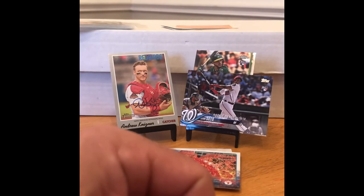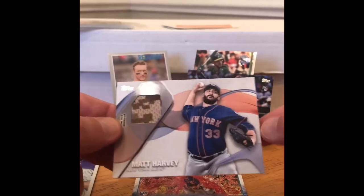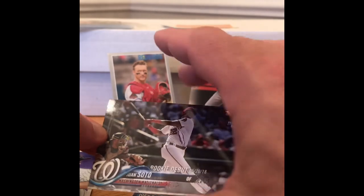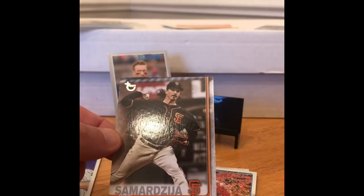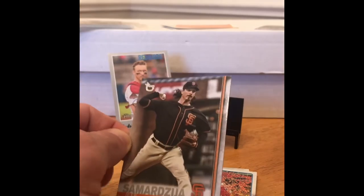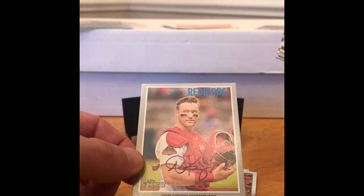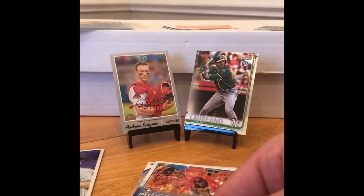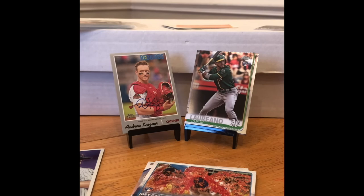We did have a pretty good box — Filmington, you rocked this box out! We got the Joey Gallo rookie, Matt Harvey relic, the Juan Soto Update rookie debut, Ramon Laureano rookie, the Jeff Samardzija numbered to 99, and the Andrew Kinzer autograph on his Topps Heritage Minor League card. Definitely a pretty solid, stacked box from the RC Explosion Box. That's it for this one — I still have two more boxes to rip, so stay tuned. Have a good day, good luck ripping, God bless you guys.